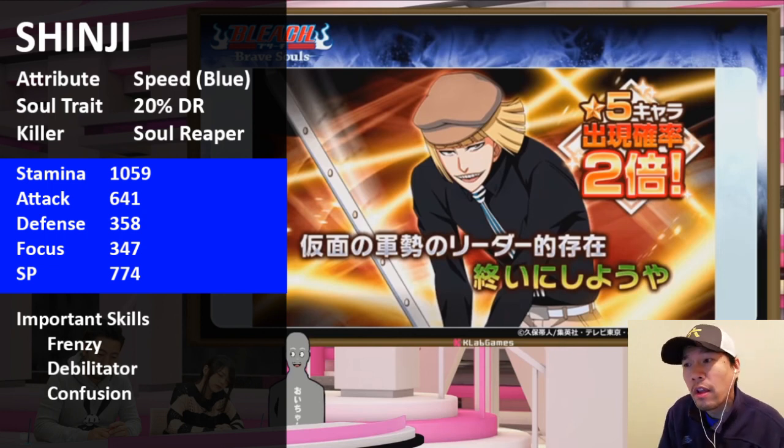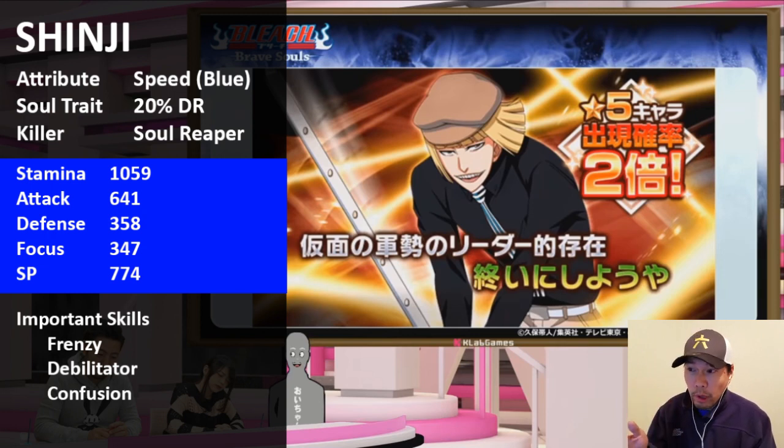Starting with Shinji — he's going to be a Speed character, blue, which is very good because he also has 20% damage reduction. Finally, a 20 DR blue to go on your Chads. The only problem is he's a Spiritual Pressure-based character; ideally he'd be Attack-based, but he's still a third blue DR link alongside Kenpachi and baby Nel.